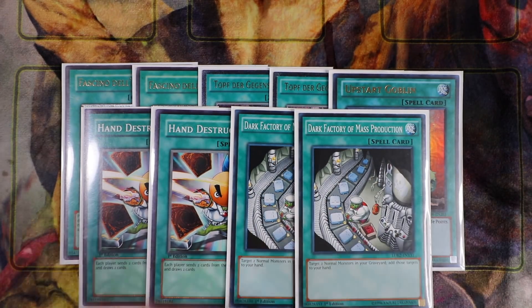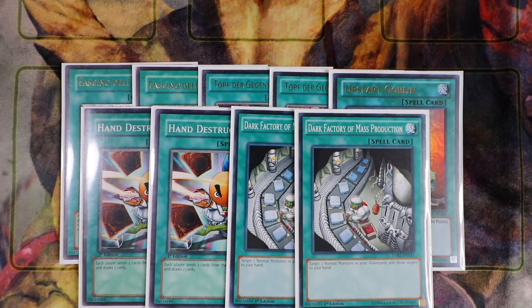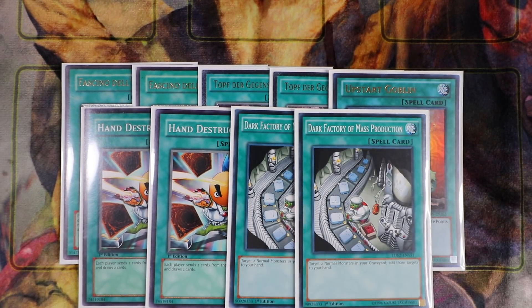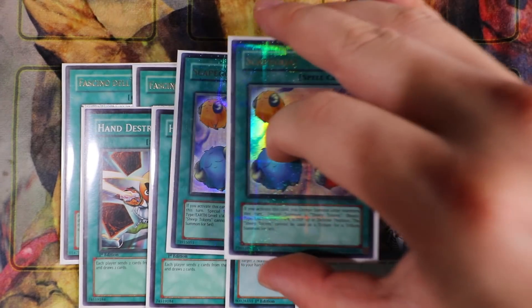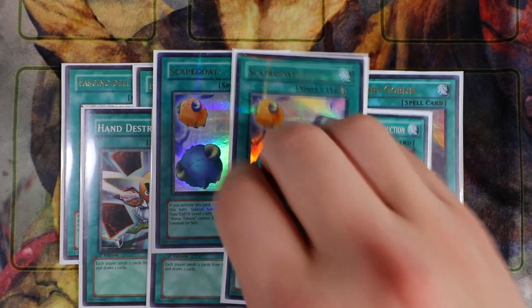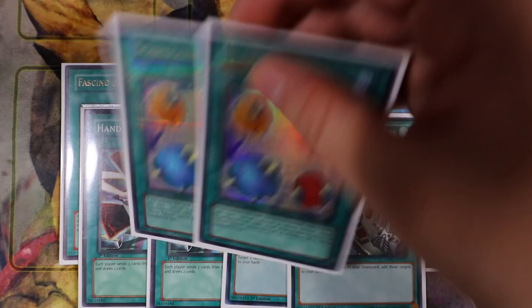At the same time, if you go Hand Destruction, send your piece to the graveyard, draw into your Incarnate, and you have Dark Factory in your hand, you can activate Dark Factory to add one of your normal monsters, normal summon it, send it to the graveyard, special summon Legendary Exodia Incarnate, and depending on how many pieces you have in the graveyard, Incarnate will gain 1,000 attack for each — which is really good. Dark Factory and Mass Production is definitely a must-have. Last but not least, another win condition is double Scapegoat — it's a one-card Borrelload Phoenix Unicorn and really helps you make your Link plays.